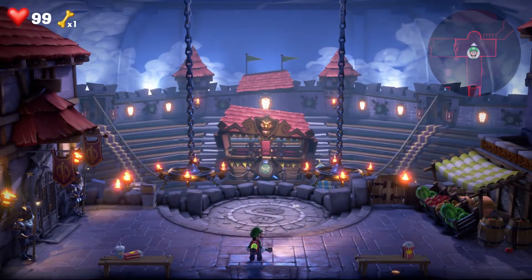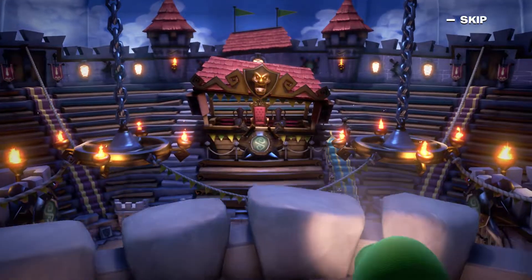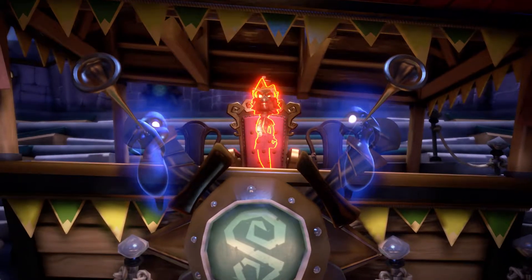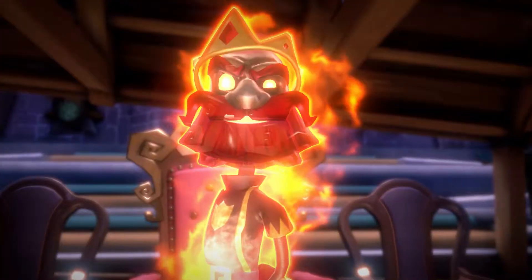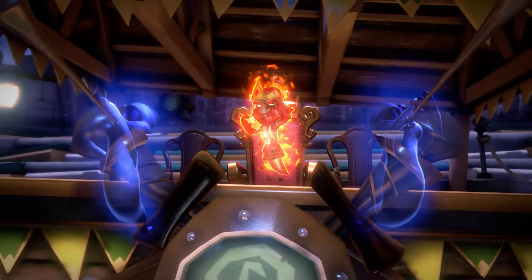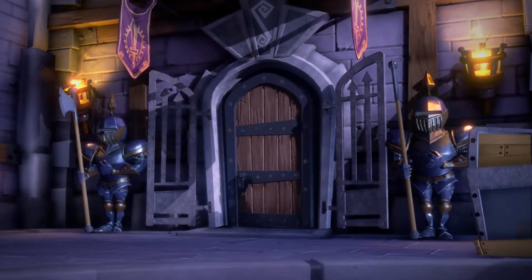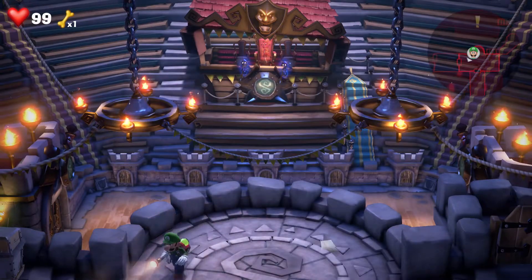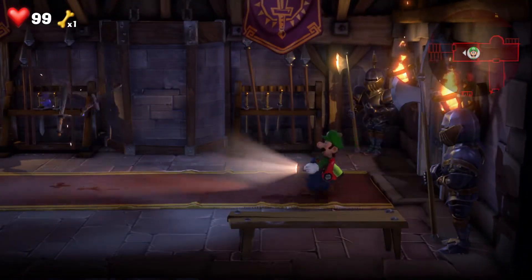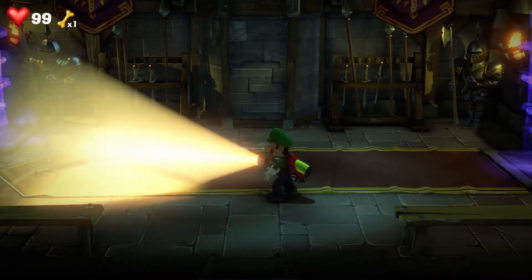And then here's the Coliseum, and this is where we're going to meet King McFrights for the first time. The goal here is to make our way down to the Coliseum. We're going to head through this door here, and we're going to be met with a couple of Goobs — just your ordinary strobe bulb and suction.